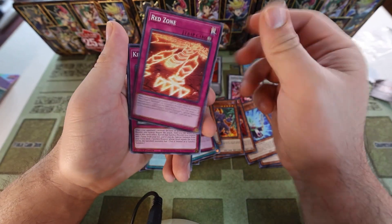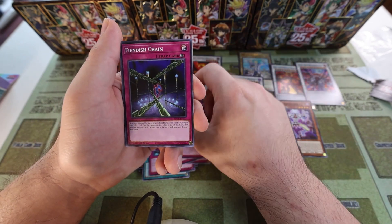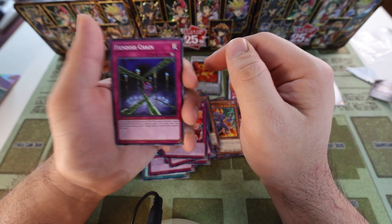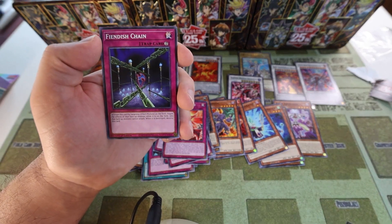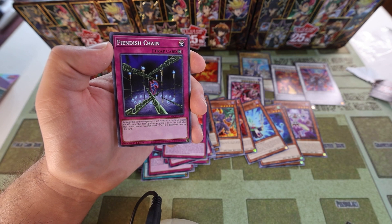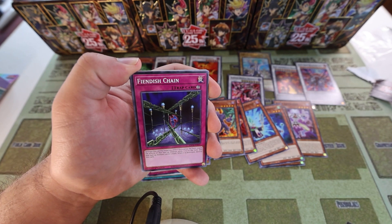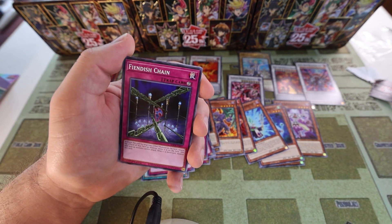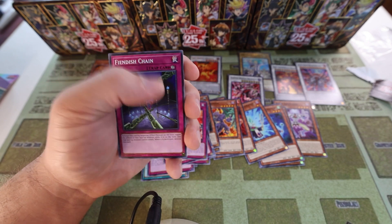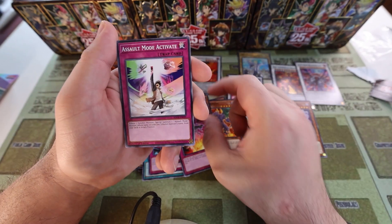Fiendish Golem, Red Zone, King's Synchro, Red Rain, Time to Stand Up, Fiendish Chain. This actually came out of Absolute Power Force, which had Red Dragon Archfiend on the front of it. Fiendish Chain is a good card but wasn't really practical in Edison considering all the back row removal — stuff like Raigeki Break and Caius could just out it — but it did see a lot of play in HAT format.